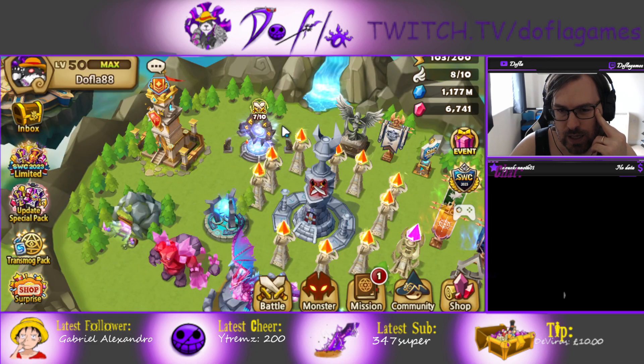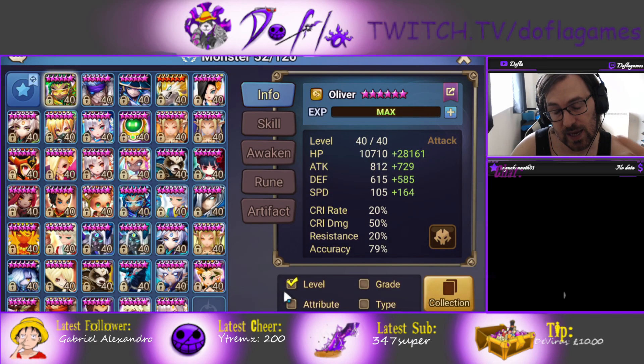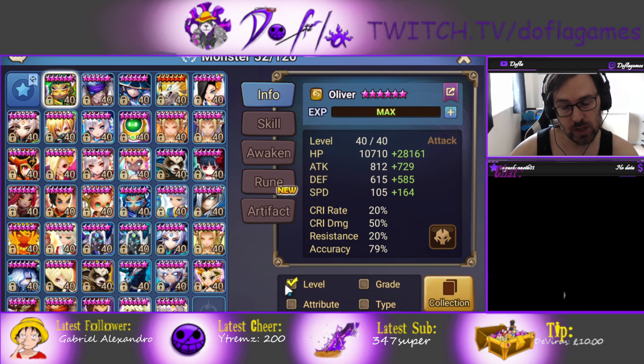I'm gonna show you how I have mine built right now. He does good damage, he strips, and he gets the glancing. So if there's a bird on the opponent's side it's gonna be a lot harder for the bird to actually gain attack bar. If you consider it, he decreases attack bar by 10 on everything, and for the bird to activate you'd need to double crit into glancing.